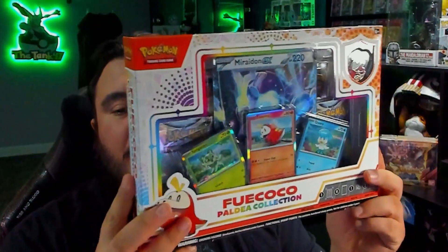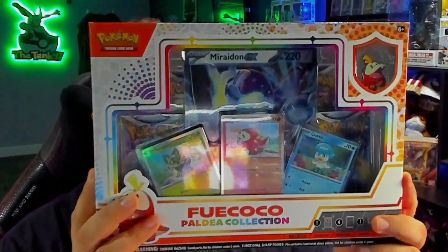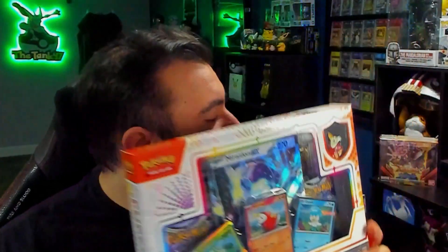Welcome back to the channel for another box opening. Today we are going to be opening up the Paldea Collection. We got one of each set. The box comes with three foil promo cards featuring the new Sprigatito, Fuecoco, and Quaxly, one foil oversized card featuring either Koraidon or Miraidon, one collector's pin, and four TCG booster packs along with one live booster card.